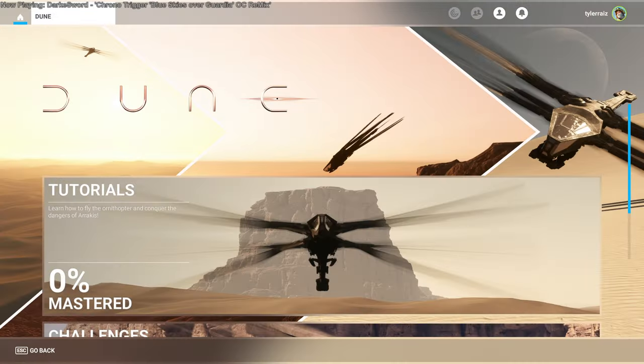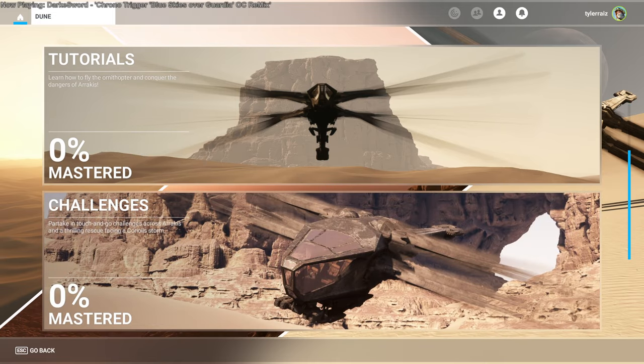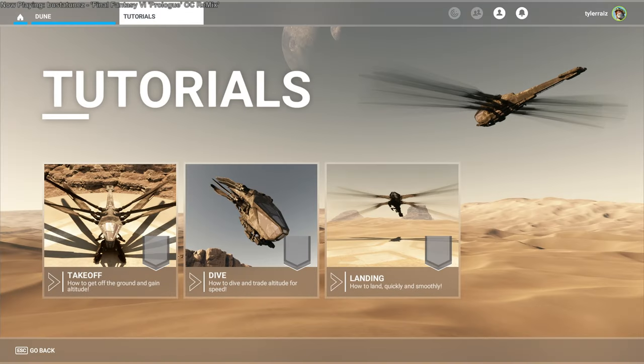Hello everyone, welcome back to Microsoft Flight Sim where we can now fly an Ornithopter from Dune. This is available through the marketplace for free. It's about 11 gigabytes and it contains the terrain and of course the Ornithopter itself. Included are three tutorials, five touch and go challenges, and then one big challenge which we'll get to in this video.